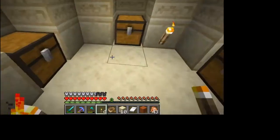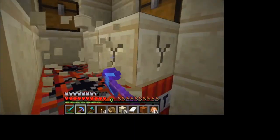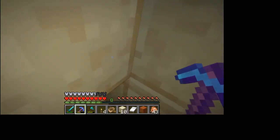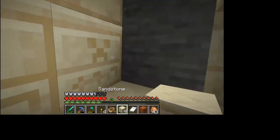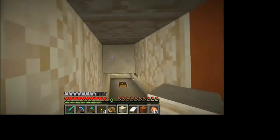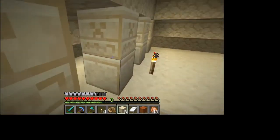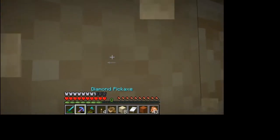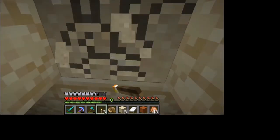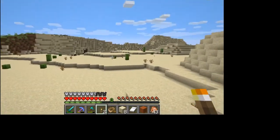There's a golden apple and some other things we can get down here. Grab the TNT key and then head back up — just like that. Then we have to make our way out of here. There we go, now we're out.